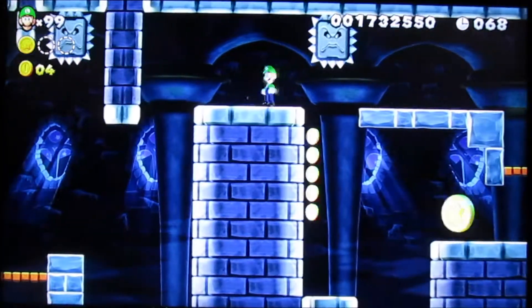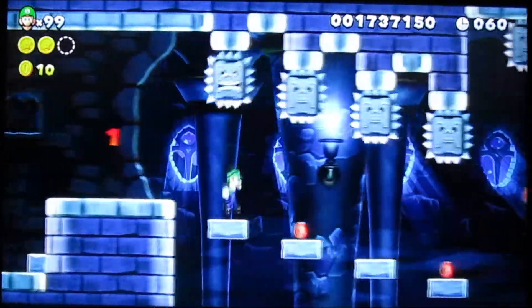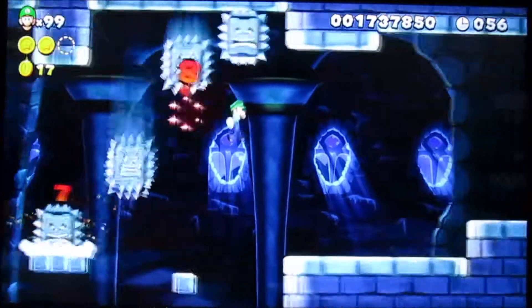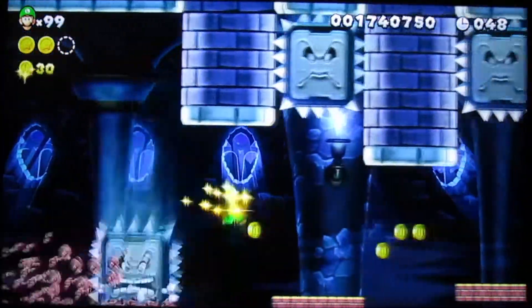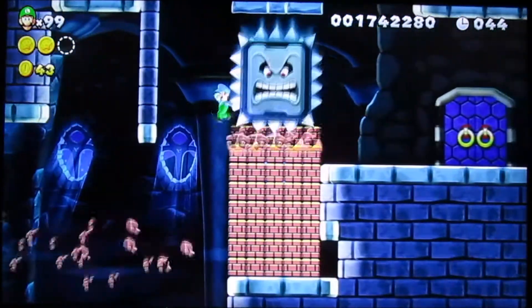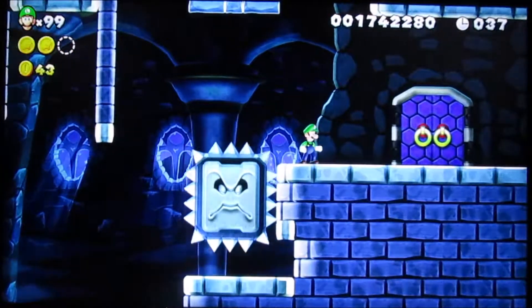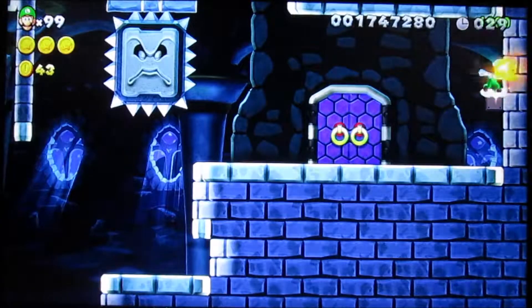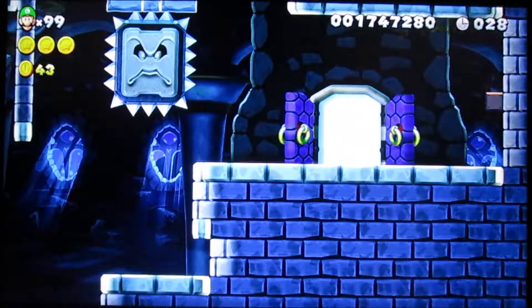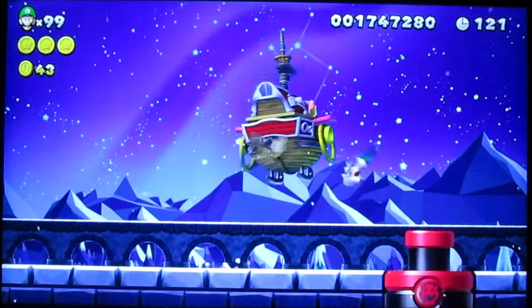This part here I messed up — you just got to let the Thwomp drop down and then get your star coin. At this part you can just run, grab all the red coins, and then get a nice flower at that little part. We've got a lot of running to do. I probably could have just wall kicked, but I didn't do that. After that there's a fire flower in there.